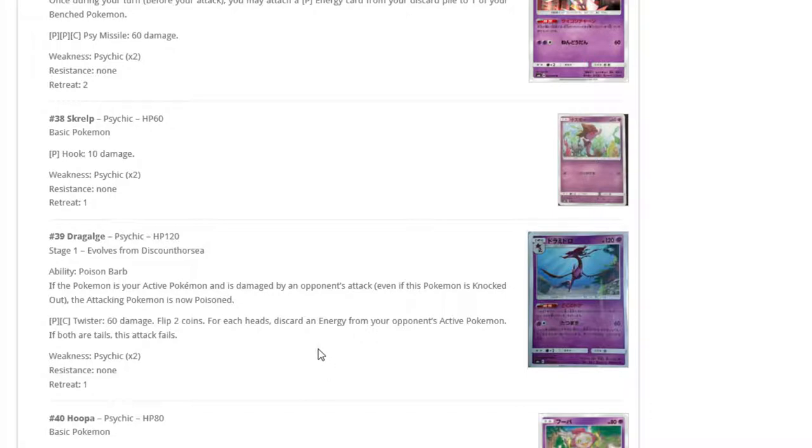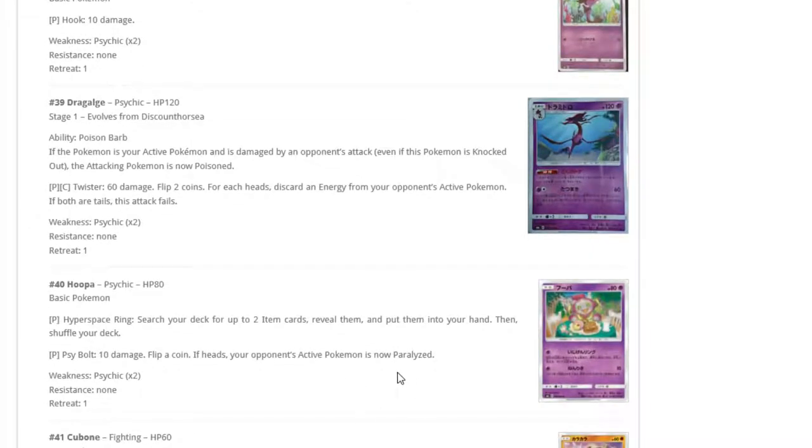The key is you don't actually have to hit two heads — if you just hit one and discard the DCE, or discard the Grass or Metal off Ultra Beast Necrozma, I think it has potential. We'll see.